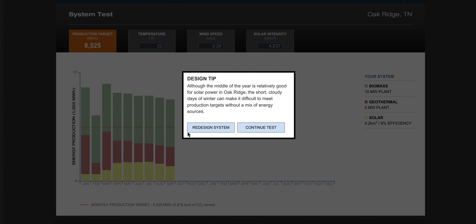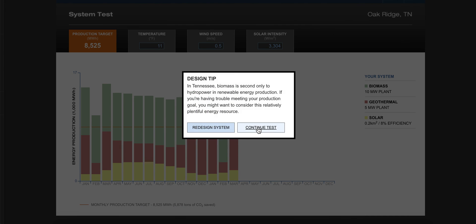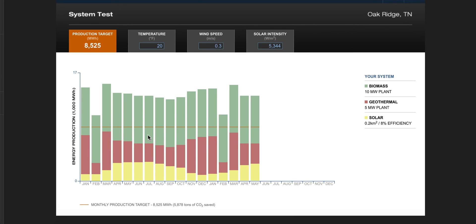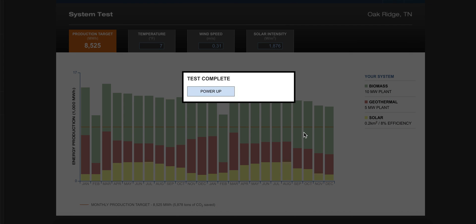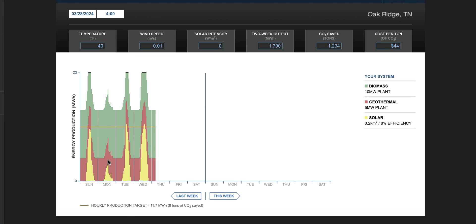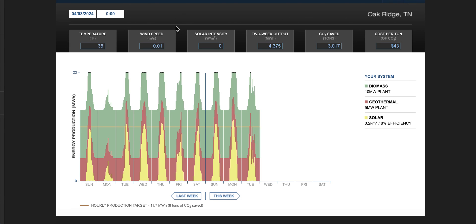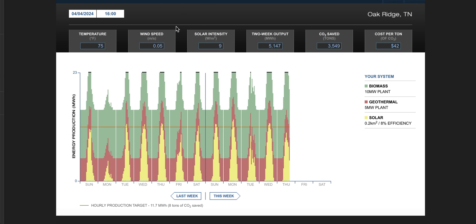We tested our system and it didn't do a bad job for Tennessee — we're meeting the power target. You can see what came from solar, what came from geothermal, and how much came from biomass on the graph. You can answer questions about that on the assignment. This is how you use the energy lab and get it going for the lab this week.